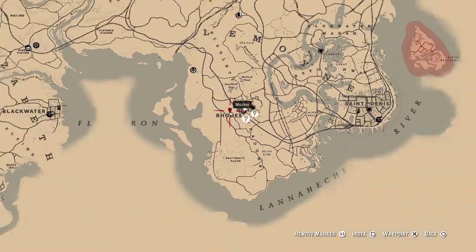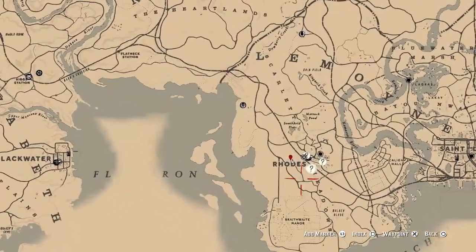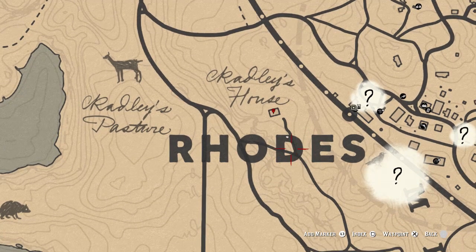I'm going to zoom out so you can see where this is on the map. It's in Le Moyne, obviously down at the bottom right of the map. So wherever you are on the map just look down here and tag the D or tag the hut above and your horse will go there automatically if you just ride on the road.